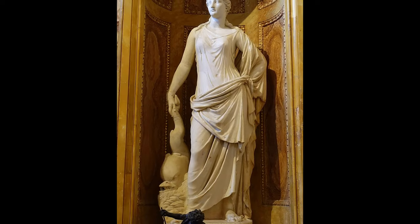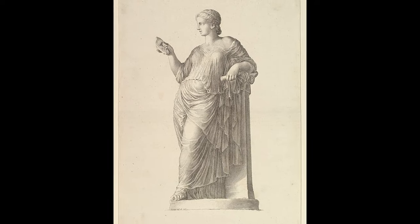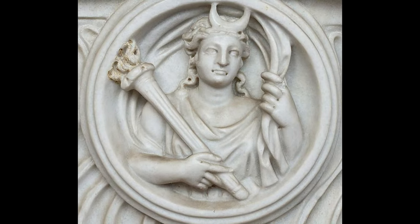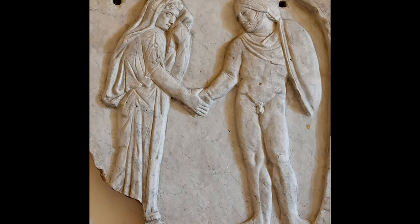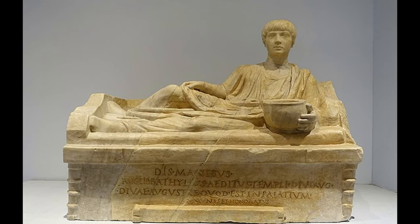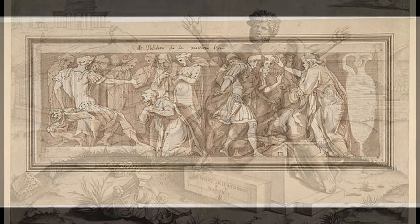On the civil side, consuls were able to summon the Senate and other assemblies, and also acted as the chief diplomats of the Roman state. In many ways, consuls could do just about anything they wanted to. The only real checks on their power were their short term — lasting only about a year — the veto of the other consul, and if enough of the Senate took issue with their rule. If a consul was able to get the cooperation of their fellow consul and most of the Senate, then they could, in theory at least, rule like a king.